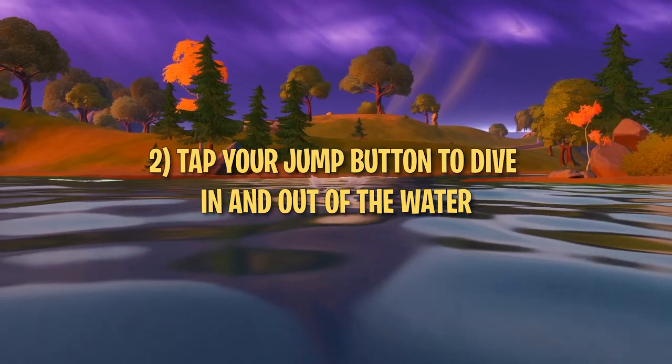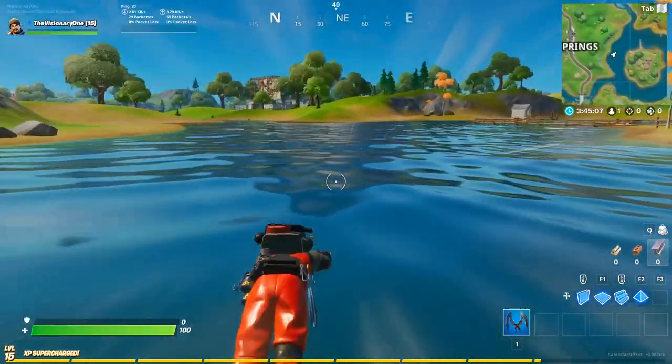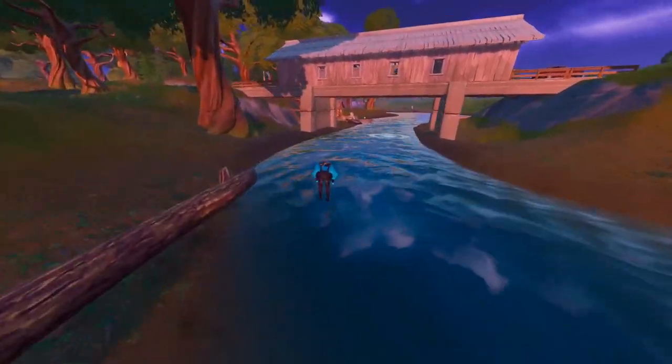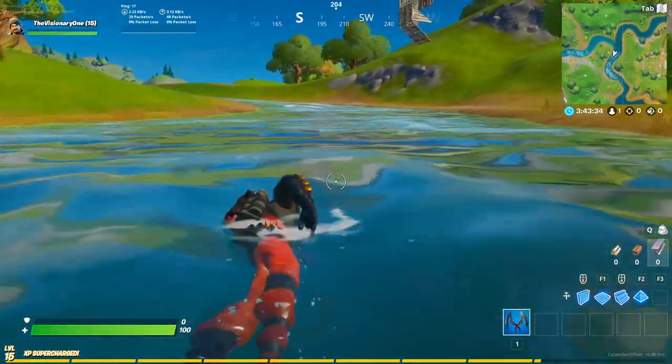Tip number two: tap your jump button repeatedly while swimming to dive in and out of water. This gives you a speed boost and is a good way to rotate if you don't have any mobility. It's currently the fastest method of rotation besides gliding and boating, and it makes you look like a dolphin. It's also the only way to make progress when swimming against a current.